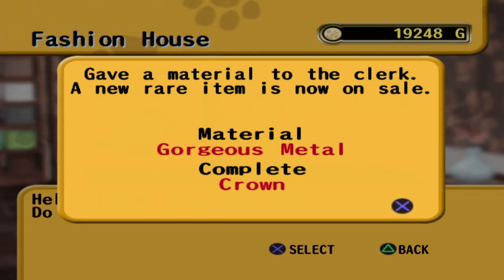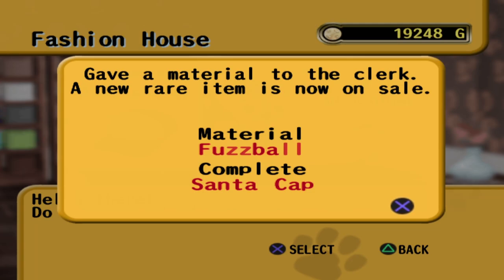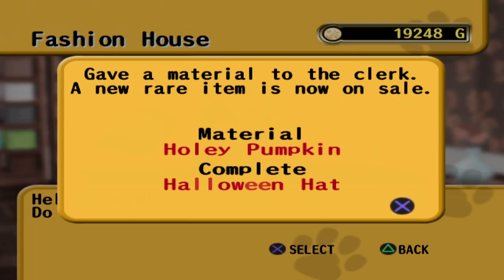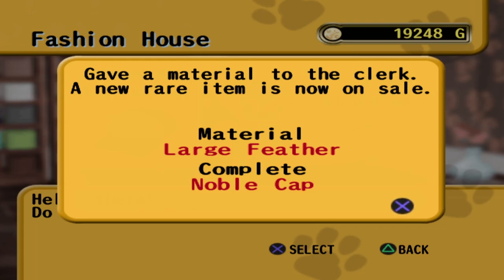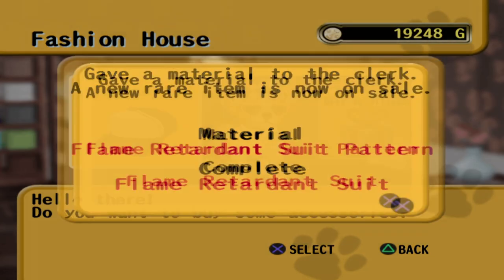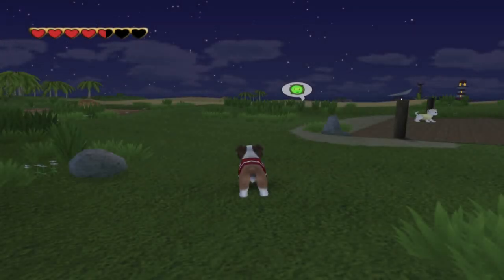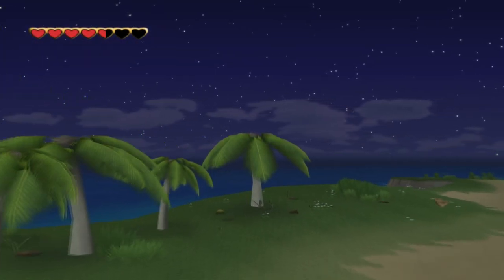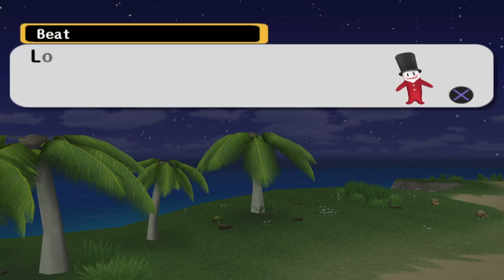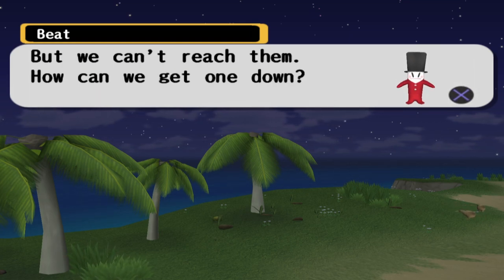We can't go through there in these clothes — they're really geared for being too hot, not too cold. So let's warp back and go see if we can sniff ourselves out a coconut. I stopped by the fashion house just to see some of the things we unlocked — also because we have an enormous amount of gold. These materials we've been getting unlock things. It looks like we've got some potentially good new accessories. Those look like ripe coconuts growing up there — well, we can't reach them. How can we get one down?